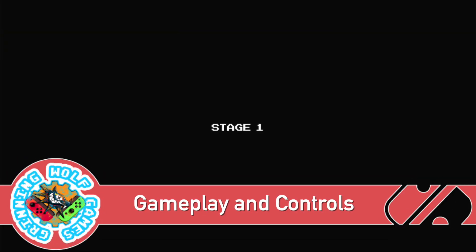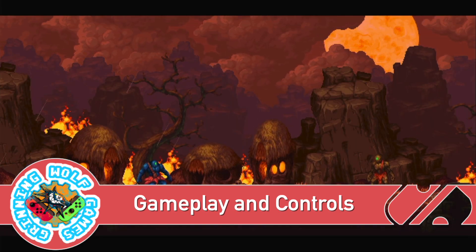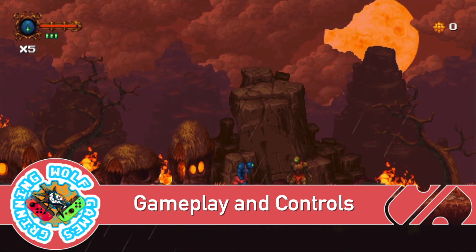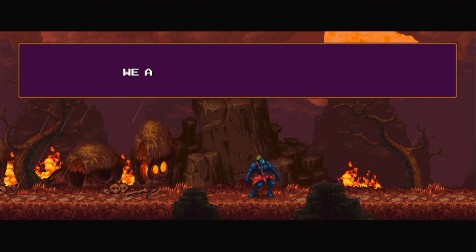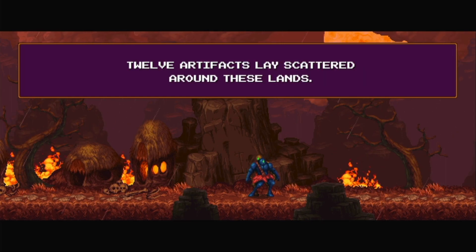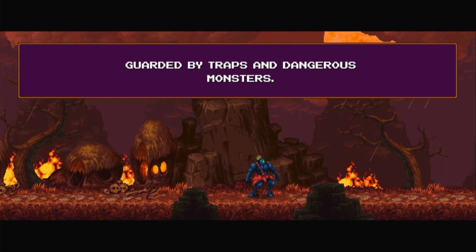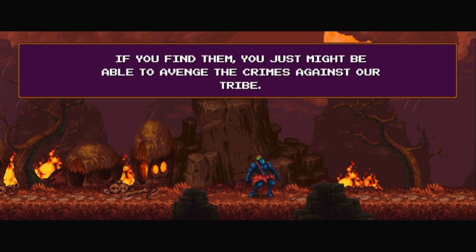Primal Light is a passion project developed by two guys over the course of three years while working their day jobs, and that is very commendable because they've done a really good job here. It is a 2D platformer akin to games such as Castlevania or the excellent Blasphemous.